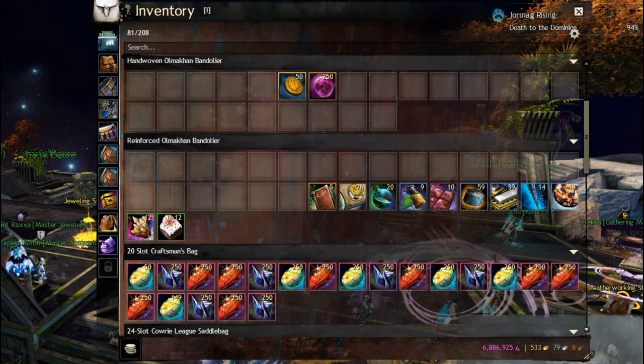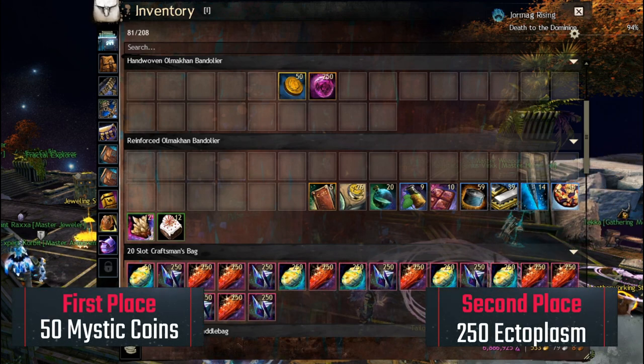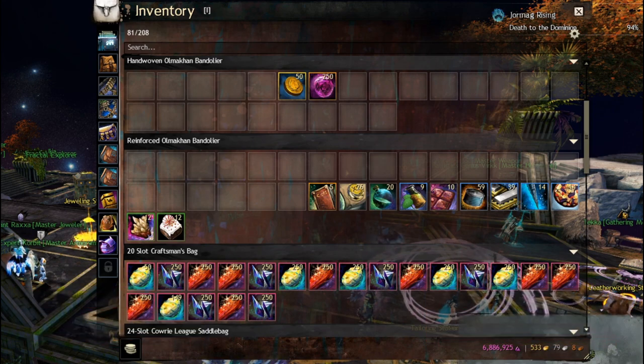Before we talk about the giveaway, I would like to thank everyone very much for the support in all its forms, especially by subscribing. I really appreciate your support and I am grateful for it. We have 50 Mystic Coins for the first place, and a stack of Globs of Ectoplasm for the second place.